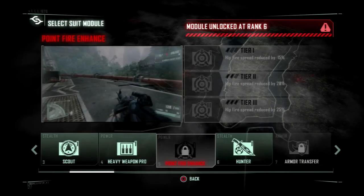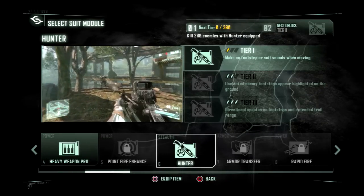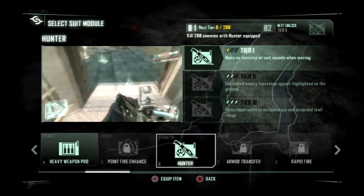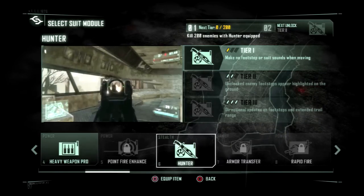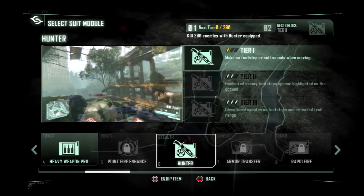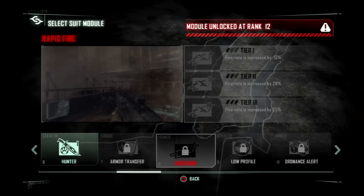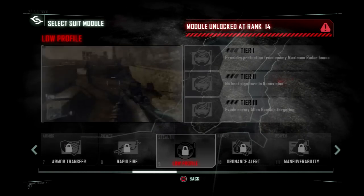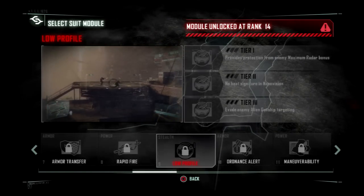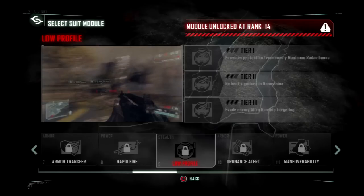Point Fire Enhance — basically steady aim. Hunter — I think you unlock this later. Armor Transfer — you get a kill and it replenishes some of the suit energy. Rapid Fire — it just speeds up everything. Low Profile — this is a new one, that makes it so you hide from the radar, or anything that involves heat altogether.